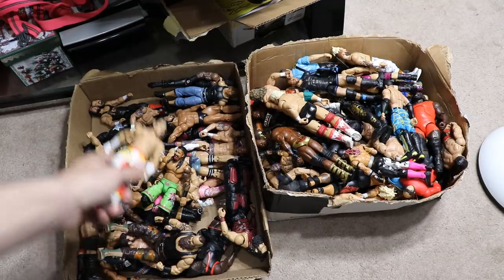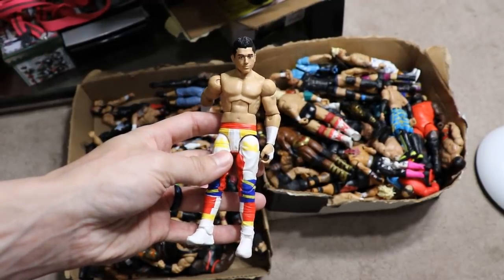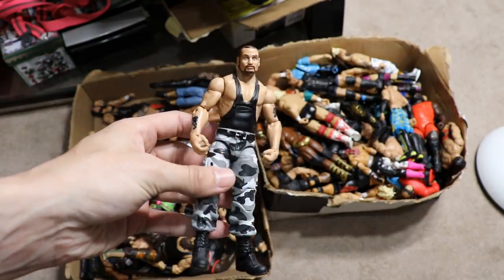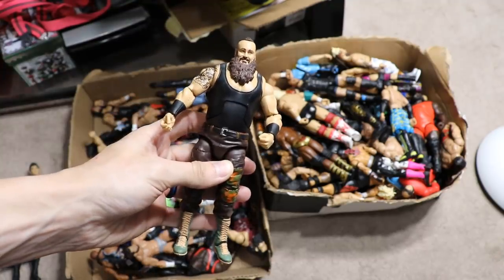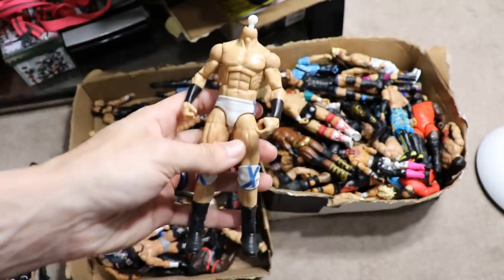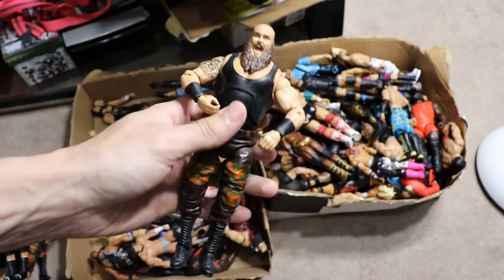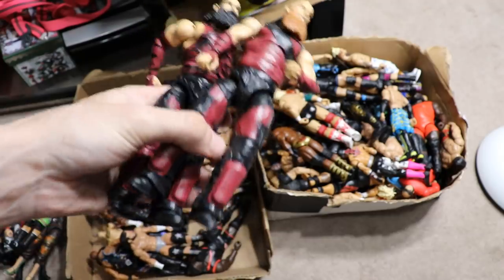So the first figure that we have is the Network Spotlight Toys R Us exclusive TJP. I apologize if the lighting isn't great — I currently only have one lamp in here because I'm still working on the Rumble. Here is a Bushwhacker elite, Elite 55 Big Cass, Elite 62 Braun Strowman, Elite 30-something Usos — can't remember — but they're still solid figures. We have this headless Drew McIntyre. I think this is Top Talents Braun Strowman — I'm not exactly sure.